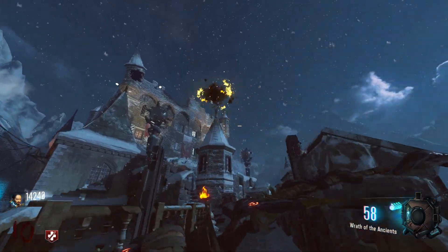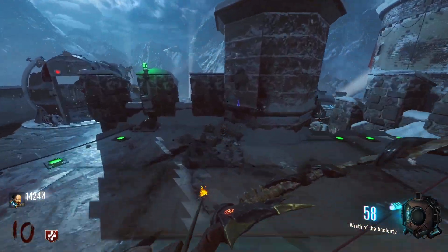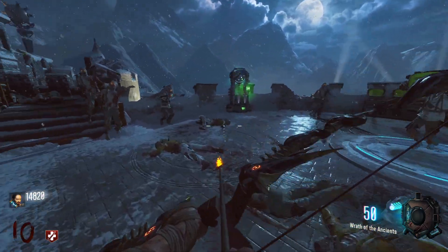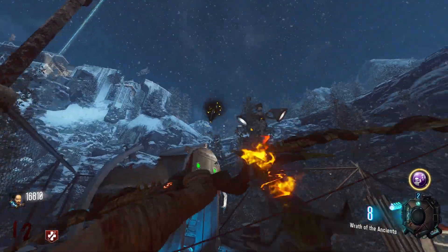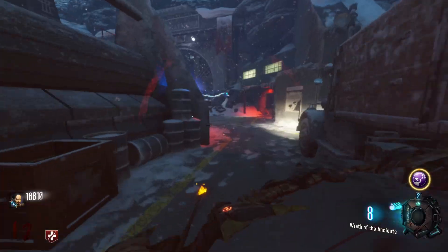Now here I am doing the second step — you basically have to shoot these pillars and light them on fire. I do the first and second one, then teleport to the area with the rocket and shoot the last pillar, luckily hitting it. Now I'm moving on to the next step.